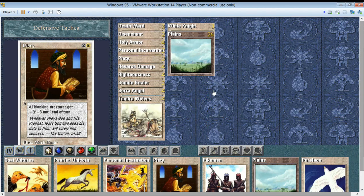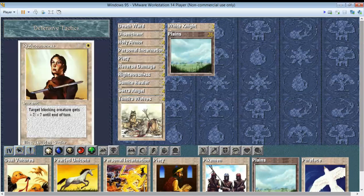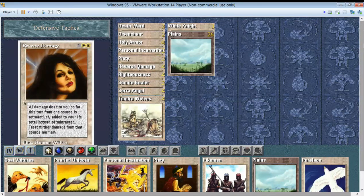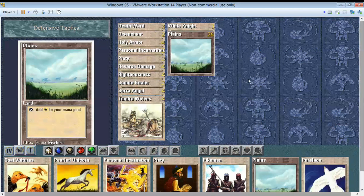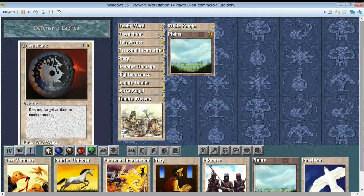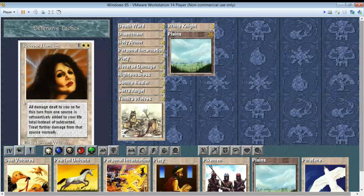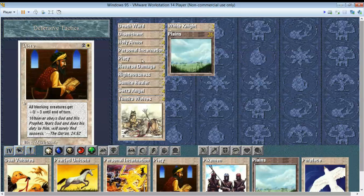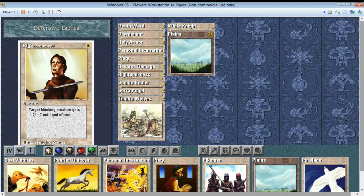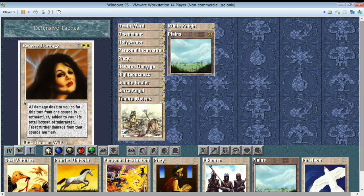I just made a new deck. I'm going to try this again. I want to try to work out something where I can use Righteousness, maybe Reverse Damage. So this is called Defensive Tactics. I have some Death Ward, Holy Armor, and Piety — I've never played with this card before. It's light on creatures, but I guess it just thrives on allowing the opponent to attack and then reacting in some way.